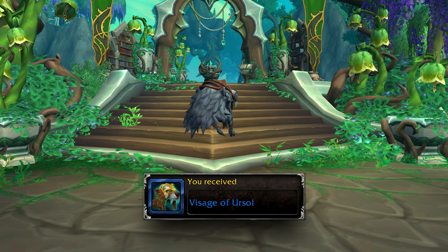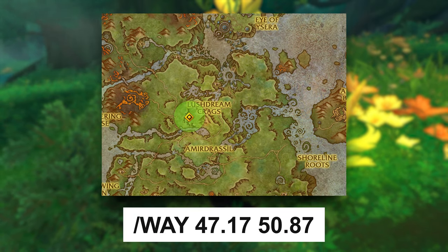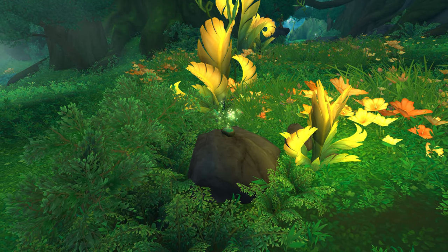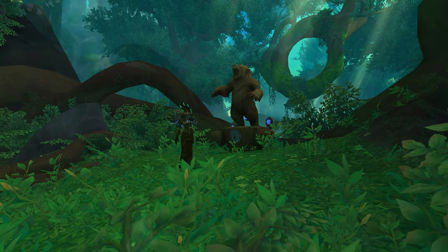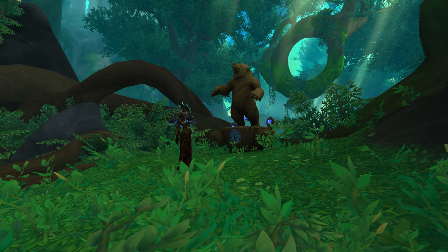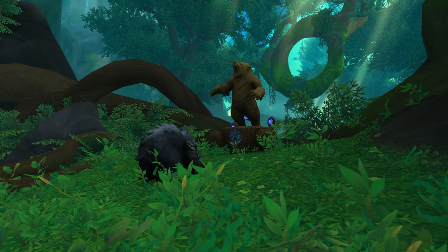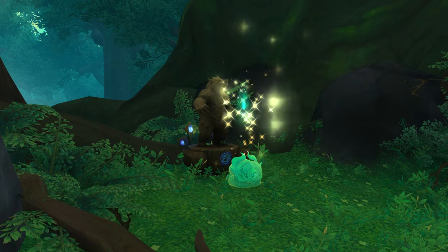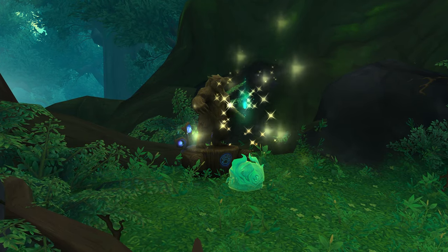If you want to get the Visage of Urssul, you first need to find the Mark of Urssul, which you can find at this location. Once you click on it, you will get a 1 minute buff, and once you have it, mount up and make your way to this statue. However, if you are a druid, you will be able to interact with the statue without the buff — you can simply shapeshift into your bear form and interact with it. It also looks like Pandarians will be able to interact with the statue without the Mark, so give it a try. Once you click on the statue, a chest will spawn that you need to loot in order to get the transmog.